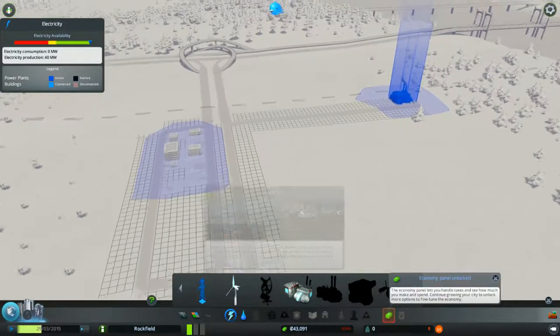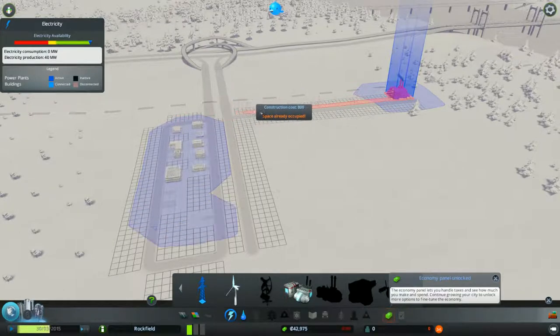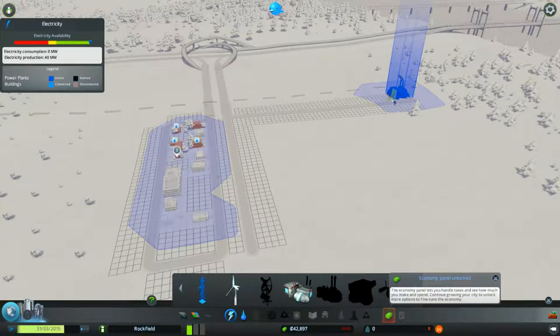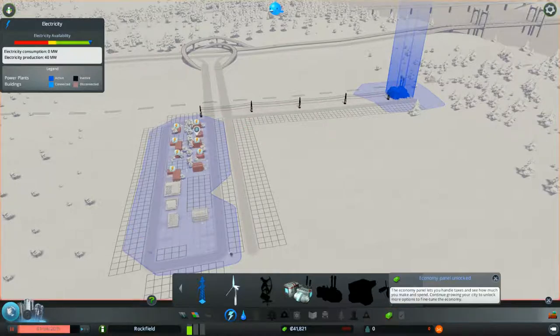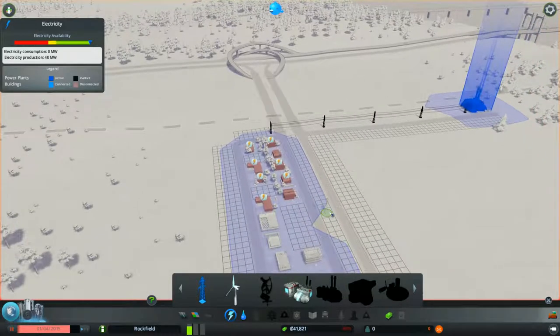Although I have the roads, the power plant isn't connected to the residential area yet. What I need to do is build a power line across my roads to the residential area.